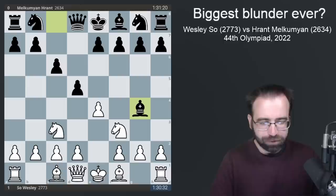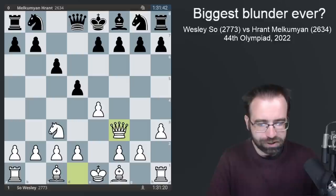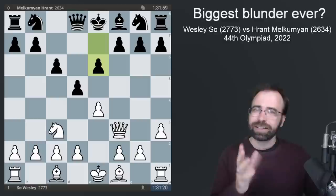But here's how this game kicked off. This was a Karokhan, the two knights variation. After bishop to G4, White plays pawn to H3. This is how White is able to secure the bishop pair in the early stages of the game. Black played a completely standard move with E6.